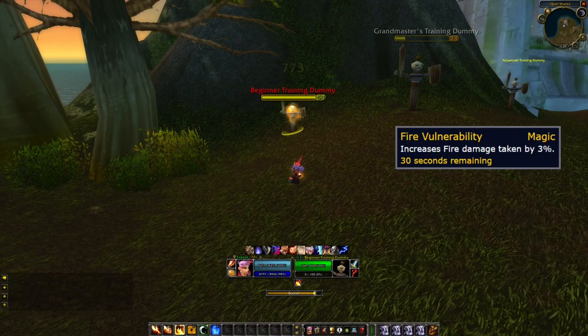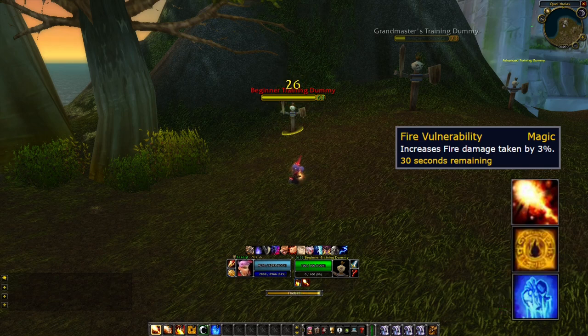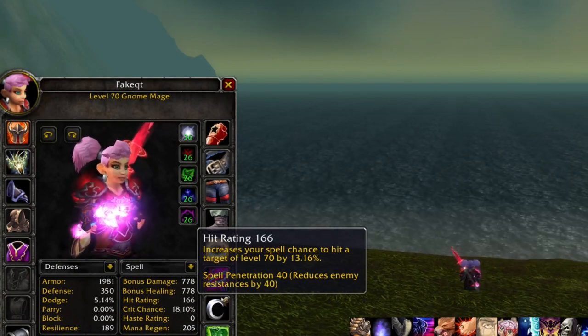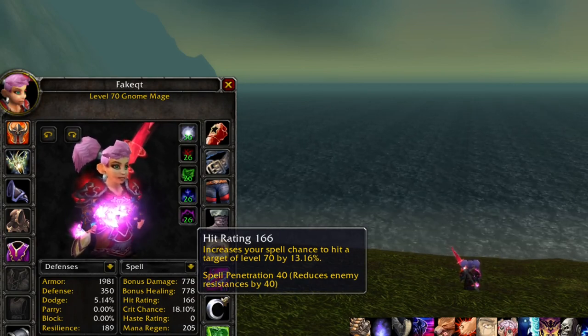For fire rotation, I always start with 5 Scorches to get Improved Scorch vulnerability on the target. Next I start casting Fireballs, and here I use Combustion, my trinket, and Icy Veins to blast a lot of damage. It's important to remember to maintain the vulnerability debuff. For fire you will need 164 hit rating — it's difficult to reach but gems and enchants will help a lot.